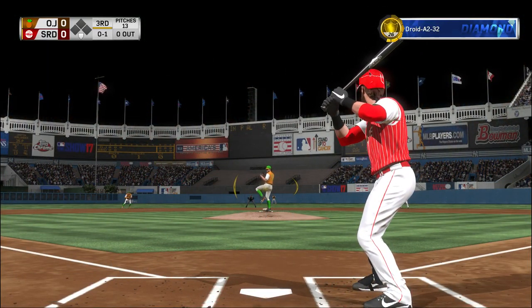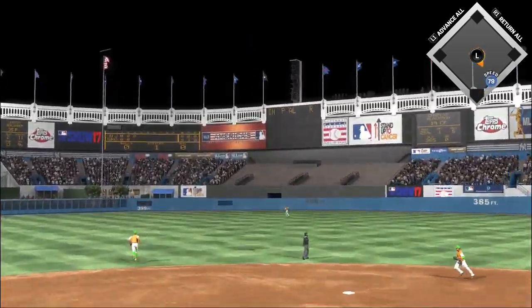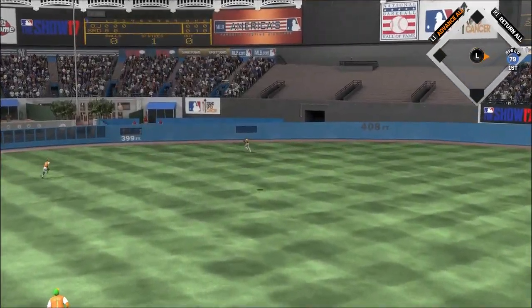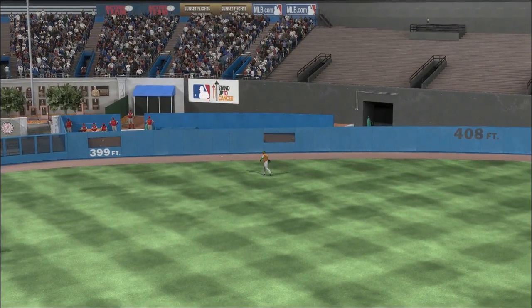So striding in, Charlie Blackman. He'll wind up — here comes the 0-1. High in the air out to center field. After it is Blackman. He's got it, one away.